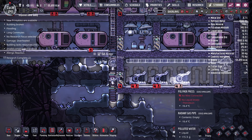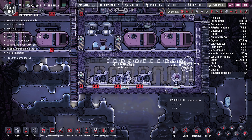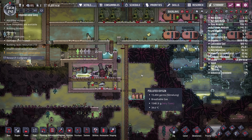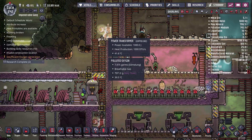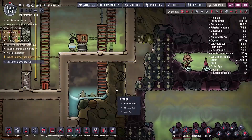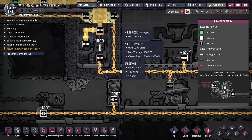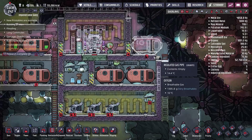The next thing to worry about is power - each polymer press uses 240 watts, and the oil refinery requires another 480 watts. It might be a good idea to upgrade our power wires. There's new research we haven't done yet: low resistance conductors, which unlocks conductive wire that can transfer up to 2,000 watts before overloading. It also unlocks a new higher voltage transformer that can send 2,000 watts. I'm thinking of putting another transformer on the bottom line and running 2,000 watt wire all the way across to power our refinery and polymer presses.